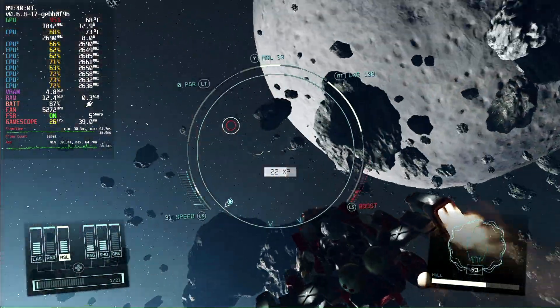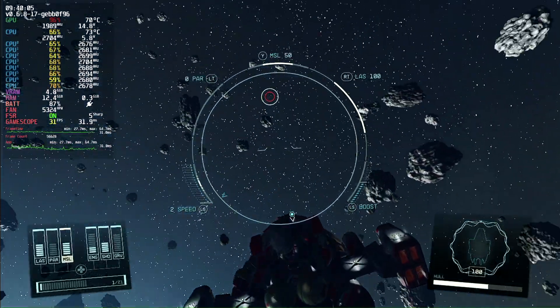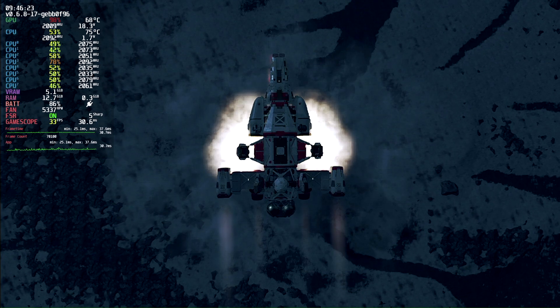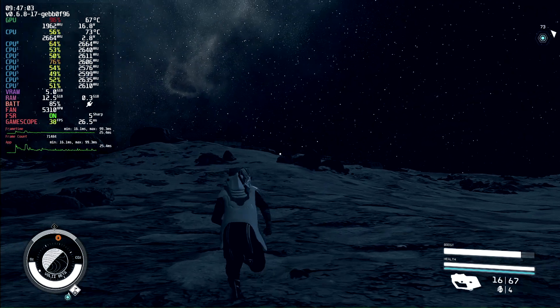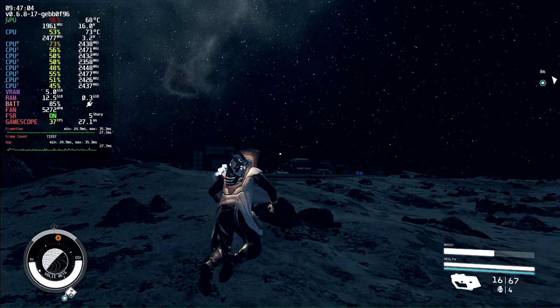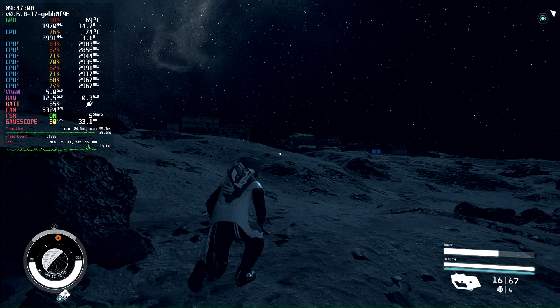In space, our frames do drop below 30 in fight scenes but stay pretty smooth consistently and it just looks great. This is where I notice the gains — running in open planet, well above 30 frames, with some drops here and there but it runs pretty smooth.